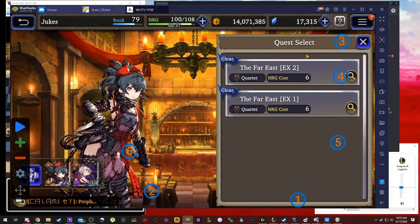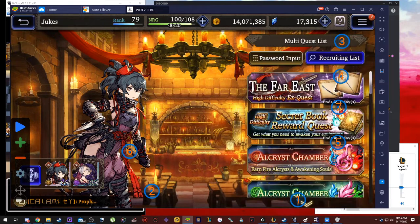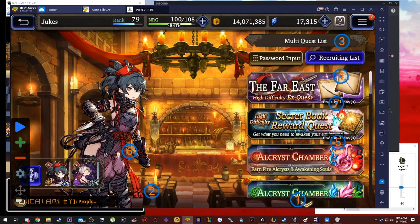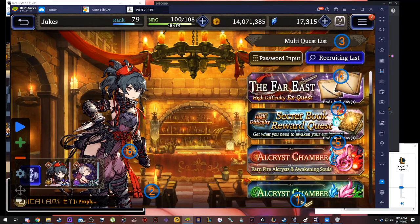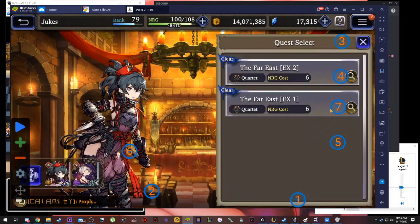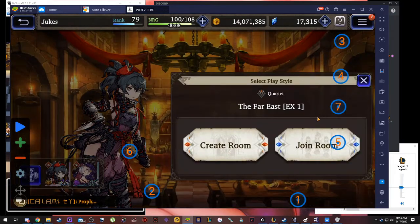However, if you wish to do another quest like EX one instead of EX two, you're gonna have to set up another auto clicker and put it there. Keep in mind the position is really important. If you do wish to do EX one, you want to have that button right in between the two buttons, so it needs to not click anything except the one you want.